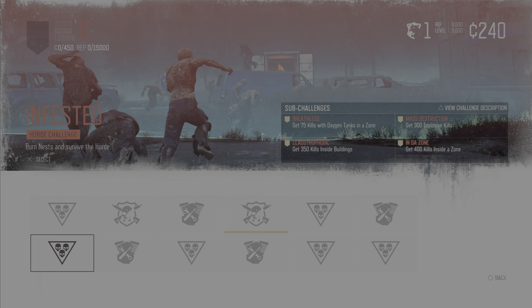On to the next Sub-Challenge, which is Mass Destruction. This requires you to get 300 Freaker kills using Explosive Kills. Although it sounds like quite a high number, it's not quite as bad as it sounds, given that you have a great number of barrels, crates, and tanks in the infested area. You also have at your disposal grenades, pipe bombs, proximity bombs, and remote bombs that can all be used towards Explosive Kills. The only two throwable items that do not contribute are Molotovs and Napalm Molotovs. Finally, In the Zone requires you to get 400 kills while you are inside a zone. This sounds like a tall order, but trust me, there is a workaround that makes this Sub-Challenge an absolute breeze.